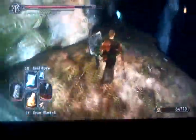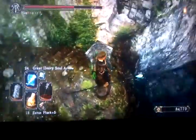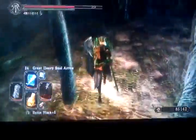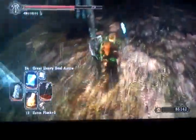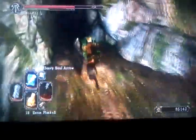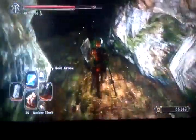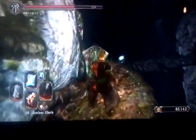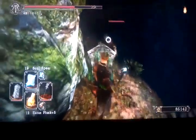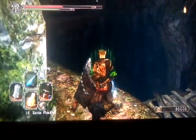Coming over here you're going to have this guy here. Now, before you drop down and grab that item, my suggestion is to do it the easy way — come over here and kill the enemies first. We're actually going to use an Amber Herb. I don't normally do this when I'm enemy killing, but because I'm going to get invaded, I'm going to make sure my magic is topped up.